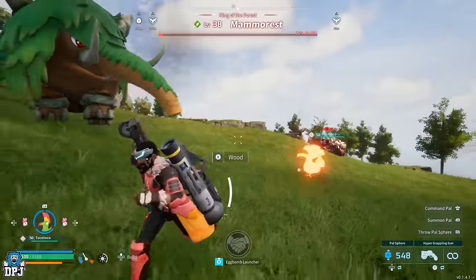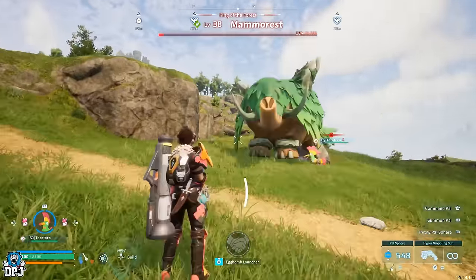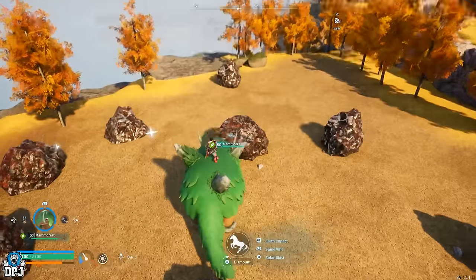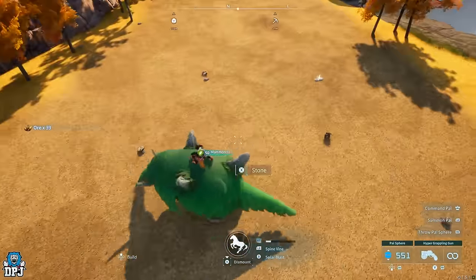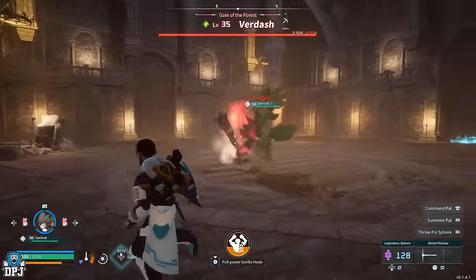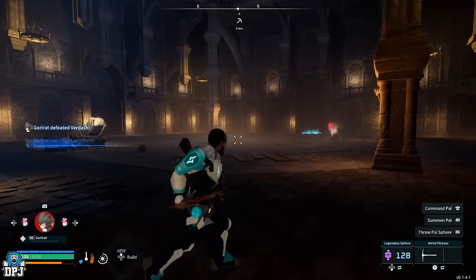These are also, by the way, my opinion on the best — yours may differ and that is totally fine. Now, ones mentioned today will for the most part require saddles too, so keep that in mind. Pals made for fighting will be brought to you with the best possible passives; other means of making pals stronger attack-wise will be brought to you at the end of the video. Timestamps are down below for you to skip to the pal you are interested in.